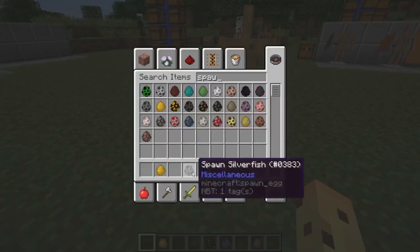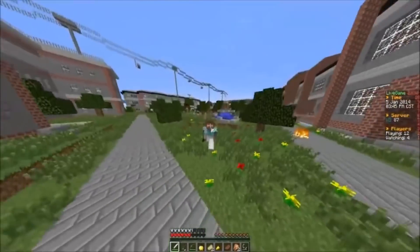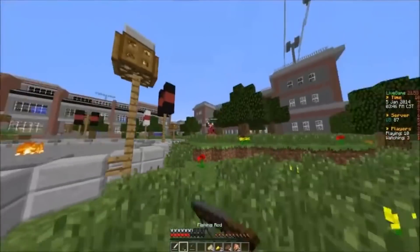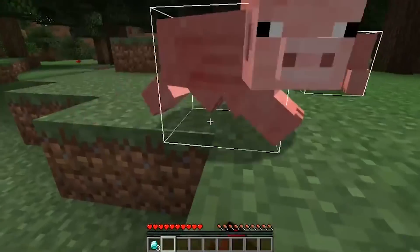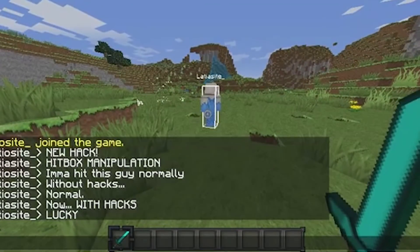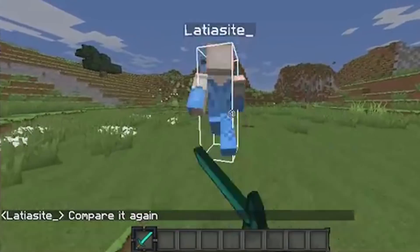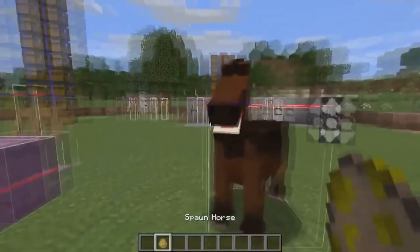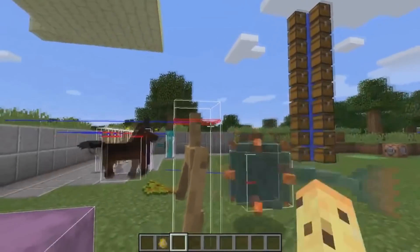Killing enemies and gathering items requires precise aiming and great timing in Minecraft. In some cases, enemies can move quickly, or you may be using a far-range weapon that's harder to shoot. If this is the case, you should consider using a special shortcut known as the Hitbox Command, which can be activated on the PC version by pressing F3 and the letter B. Once activated, you'll notice clear boxes surrounding all the mobs and items, representing the hit area on a character. This makes it a lot easier to shoot and hunt things when you're on the move.